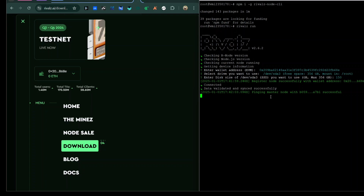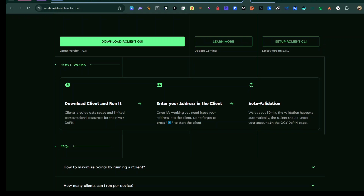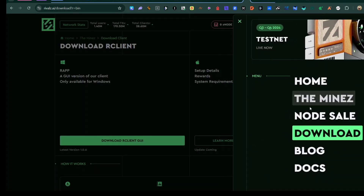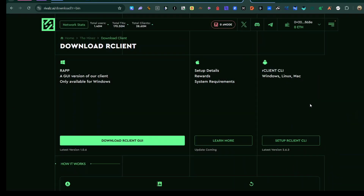You can see it says 'connected and successful'. Just give it some time for the blockchain to synchronize automatically. When you come back to the Rivalz website and click on MyNEXT on the dashboard, you can see everything about your client nodes.